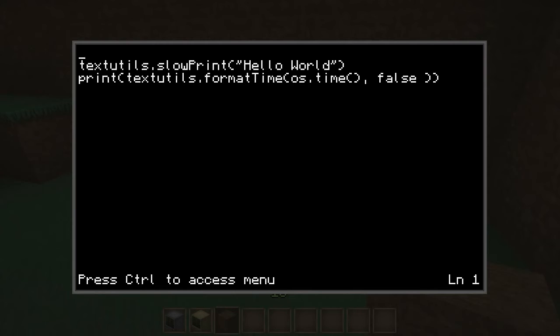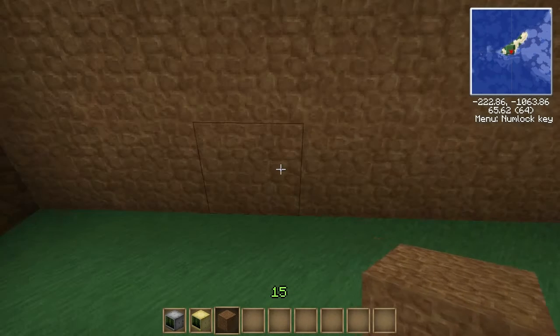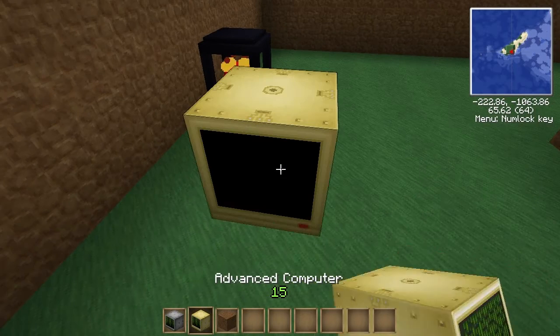I'm going to probably just look at more of these things in this text utils API. I don't know what this thing is with set text color, set background color. I know you can only do it in this one.